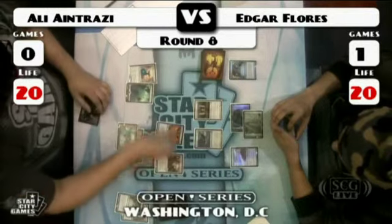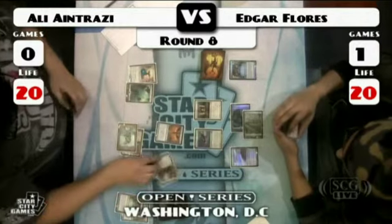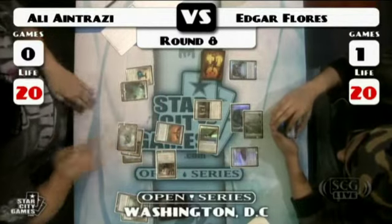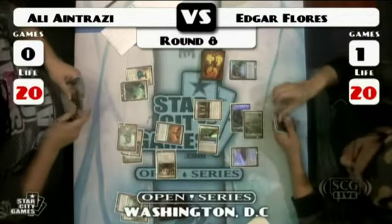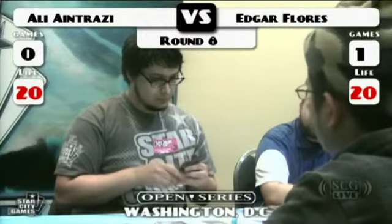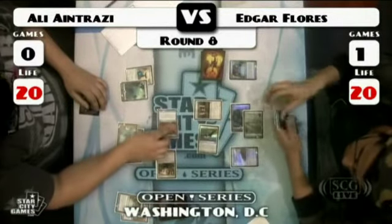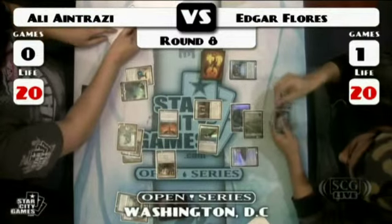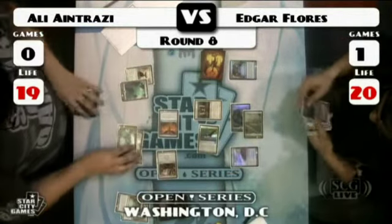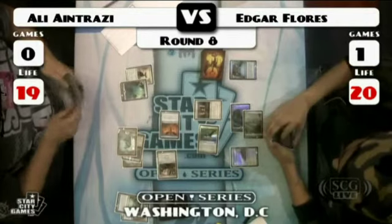Ali has a Ratchet Bomb in hand. The Tumble Magnet will help — and he had Spell Pierce backup. The Tumble Magnet taps down the Hawk, and the Thrummingbird can now get in, proliferating the Tumble Magnet counter right back on there, and giving the Chalice an extra counter. That's why you play Thrummingbird — add a counter to that, add a counter to that. The Tumble Magnet basically gets a free activation.